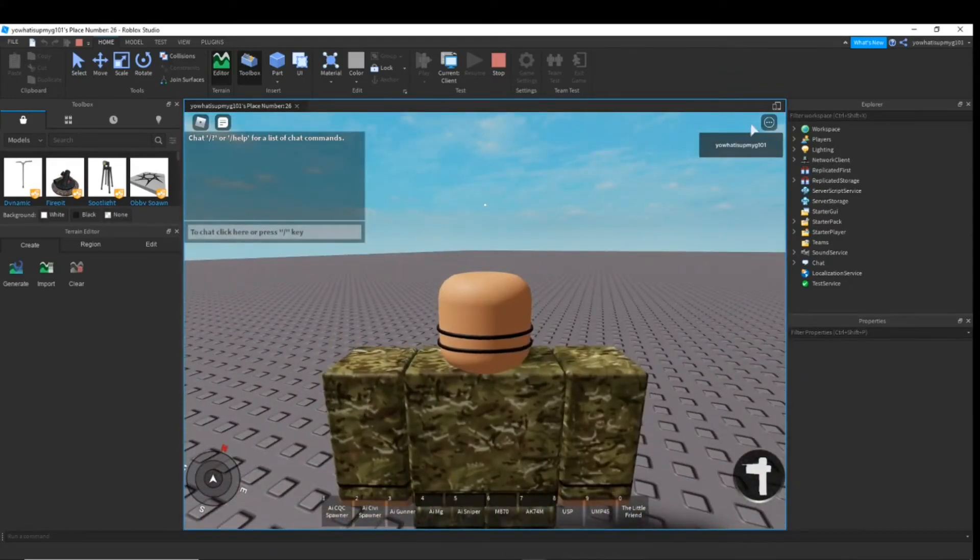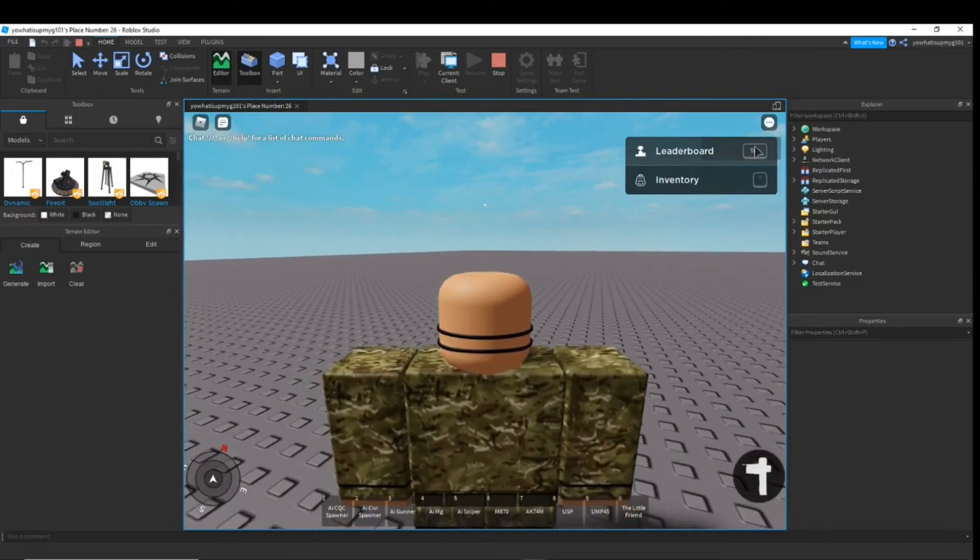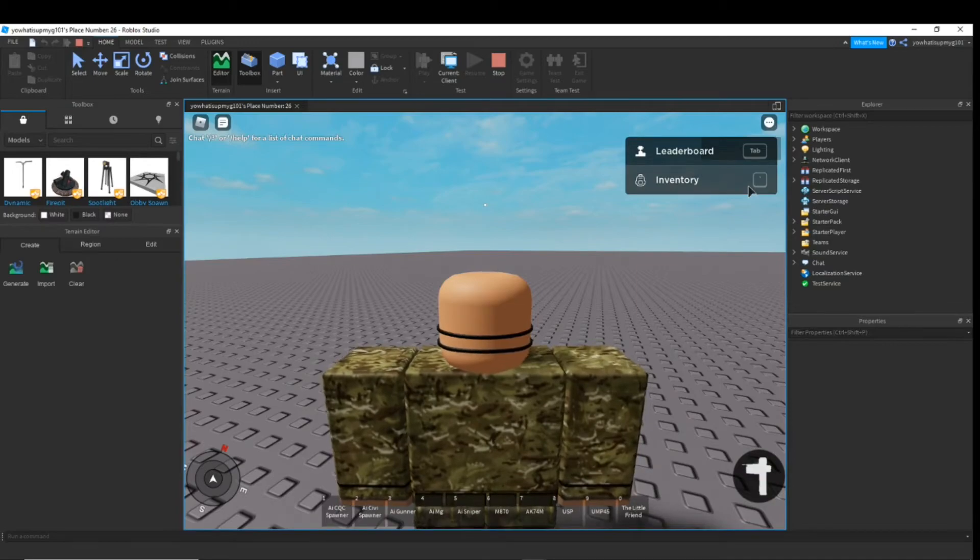That's it for the AI. Now you're wondering where your gun's gone. When you click inventory, there you go - all of your stuff.